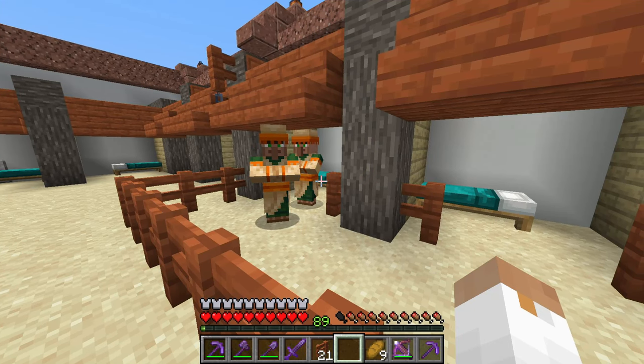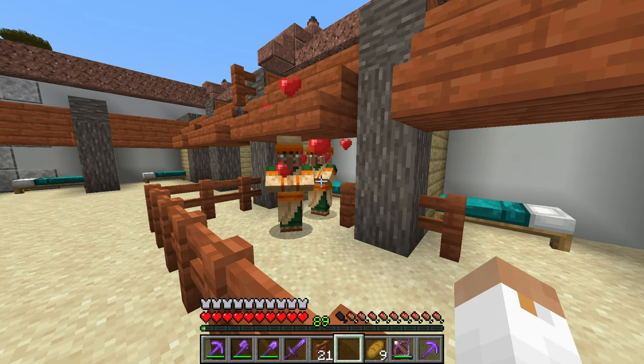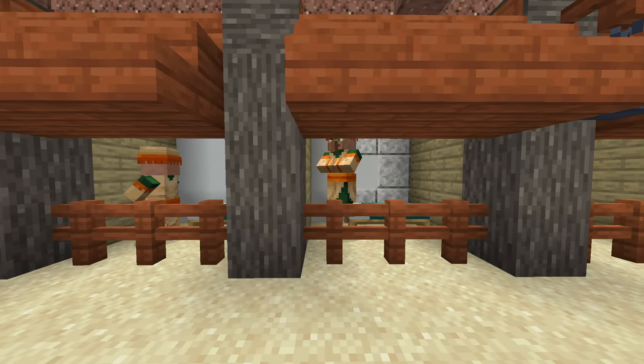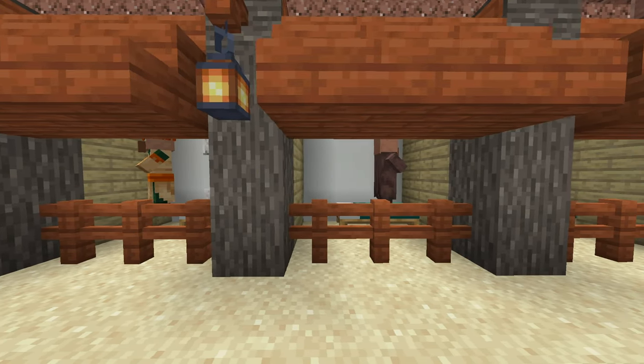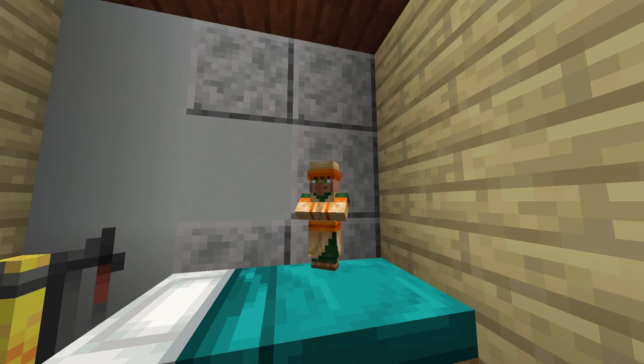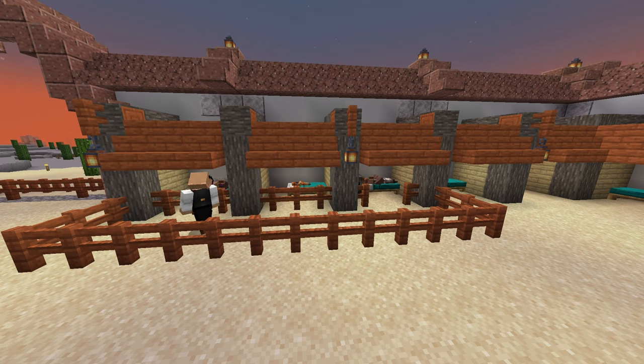If successful, they will get close and emit hearts above them, after which a child villager will spawn. If something isn't right though, either nothing will happen, or they may emit anger particles, likely meaning that they want to have a child but can't reach an extra bed. The resultant child villager takes 20 minutes or one full Minecraft day to age into an adult. Until then, they will run aimlessly around, but, like the adults, return to their bed during the night. If you want villagers to always be in specific locations, it's during the night that you can block them into small spaces so they can't get lost, effectively forcing them to sleep under their desks.